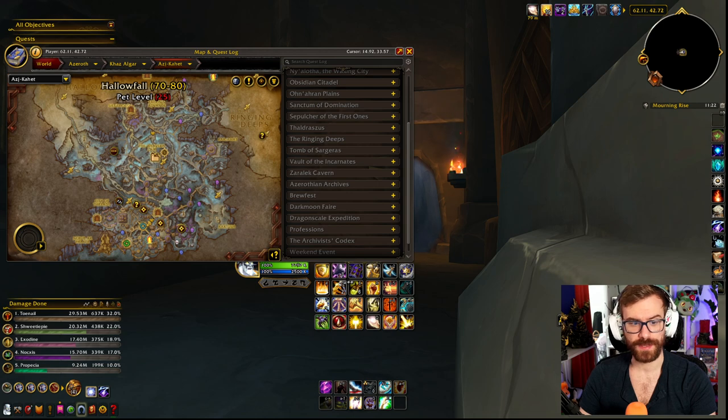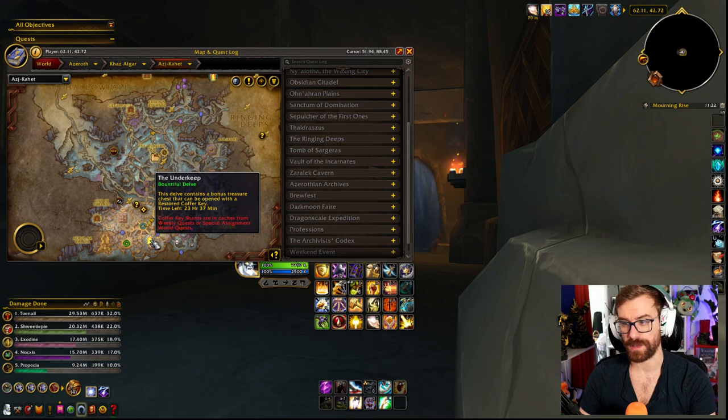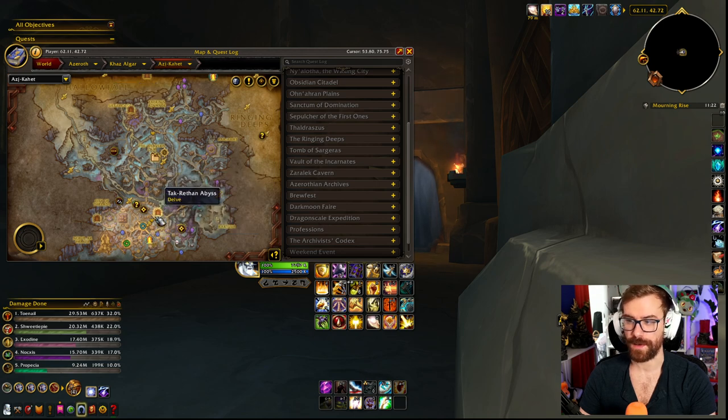Finally, for Aj K'het, we have the Spiral Weave, which is going to be Tortured Hostages. Speaking of torture, we also have the Underkeep, which is going to be Bountiful today, and that's going to be Torture Victims — yet again, one that I feel like is up pretty often. And finally, Takra Thon is going to be Goblin Mischief. So we've seen all of these this week — these are pretty common ones, we've seen them numerous times.